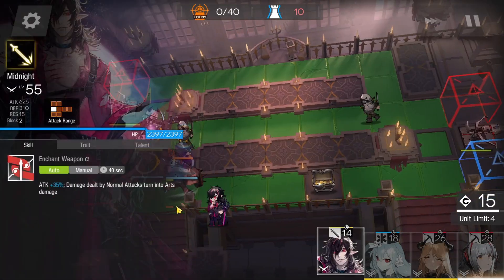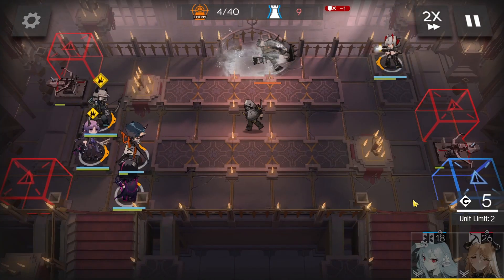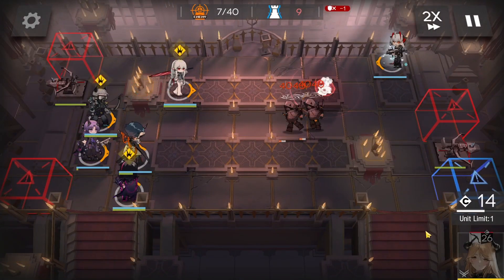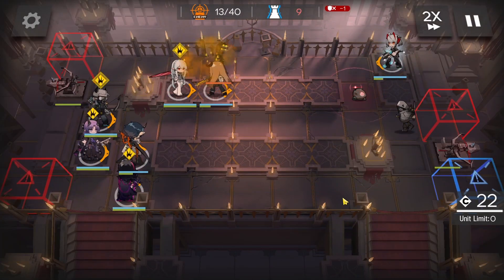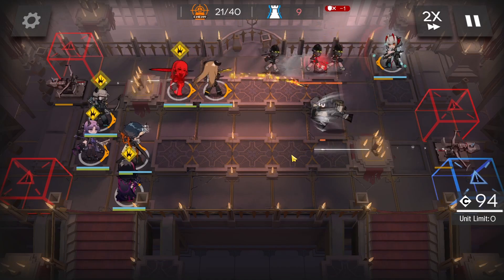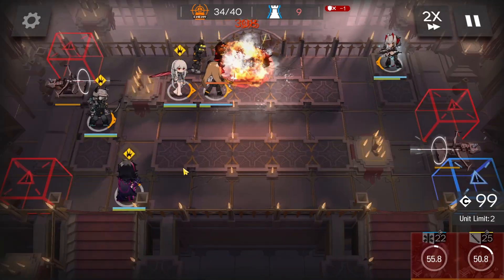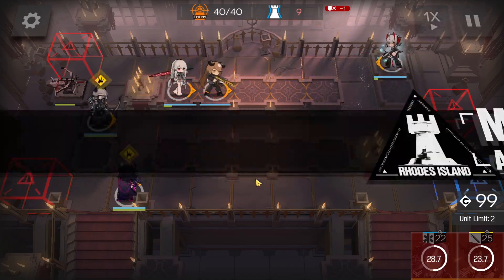I don't have Mudrock for this stage, which is a bit of a shame, so the first Bully leaks through and costs us an ingot — but that's fine. This is a funny stage because with W combined with Meteorite plus a Healer, they just make short work of everyone that tries to come through. The Infiltrators in the top lane just get totally nuked, which is hilarious. The middle lane isn't doing anything — Purifier can't even heal Flamebringer because nobody's coming into healing range. Suffering from success. Meteorite and W just make short work of everyone.